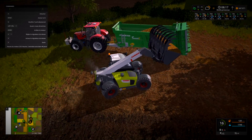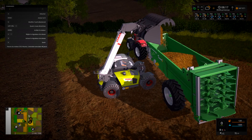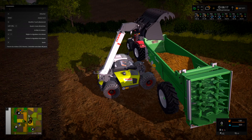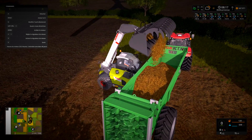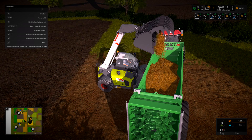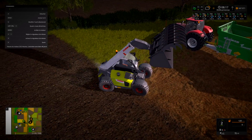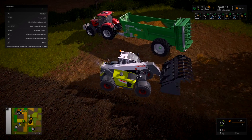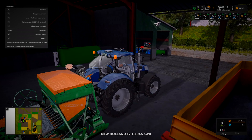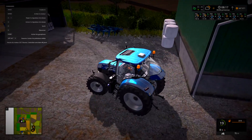Tout va bien, tout va bien. On va aller mettre celui-là ici. T'as pas envie de te vider plus vite ? Bah écoute, va à ton rythme c'est pas grave. On va le laisser là je pense. On va prendre le petit T7. Il devrait être assez puissant. On va laisser le semoir. En vrai j'ai pas mis de pince devant, il y aura pas de masse. Dans le jeu ça gêne pas trop, en vrai il faudrait mettre une masse.